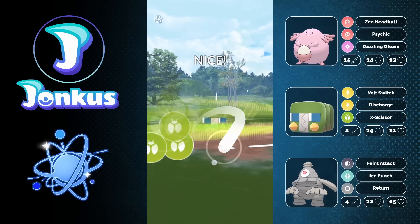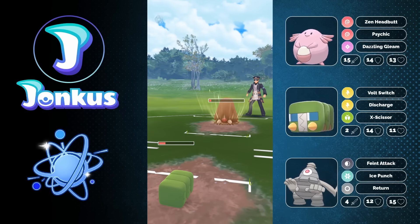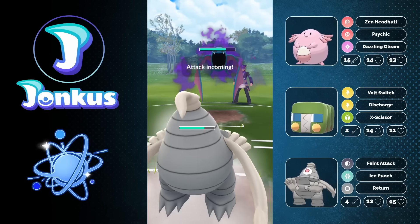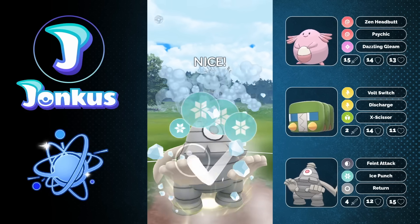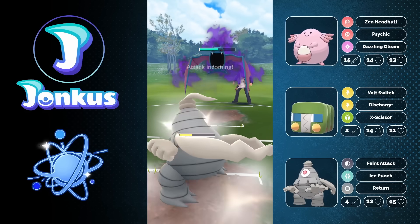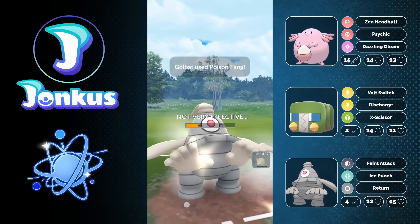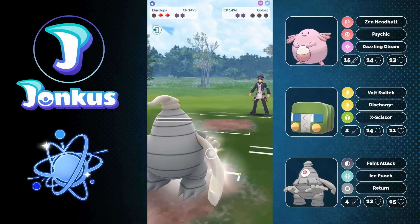I go for the Exeggutor, which connects, then hopefully farm down with Dusclops. I let the move go through — Faint Attack gets the knockout. In the back it's Golbat, so this matchup is kind of neutral. I decide not to shield the first move because they always go for the bait, and they do go for the bait again. I go for the Ice Punch, they use a shield, I use a shield as well. The opponent goes for the Poison move as another bait of course, and I go for Return — totally unnecessary, I could have just gone for Ice Punch — but it doesn't matter, so let's move on.